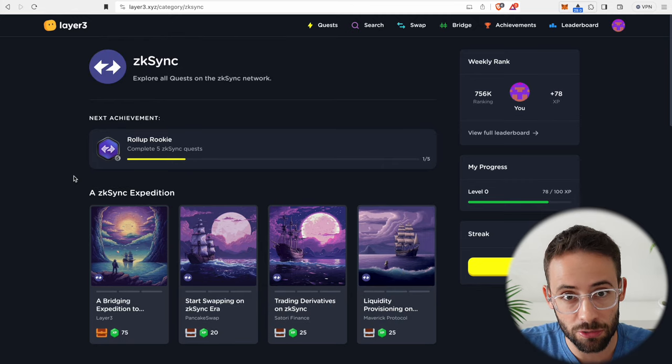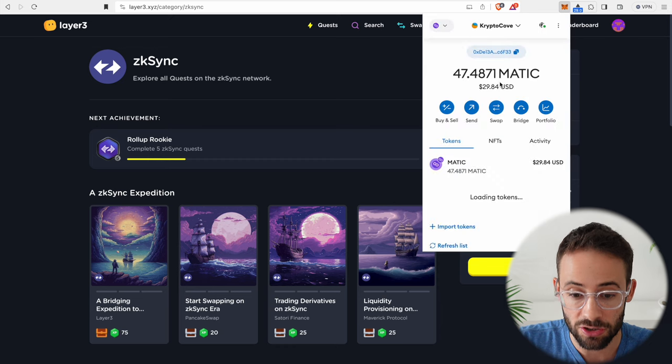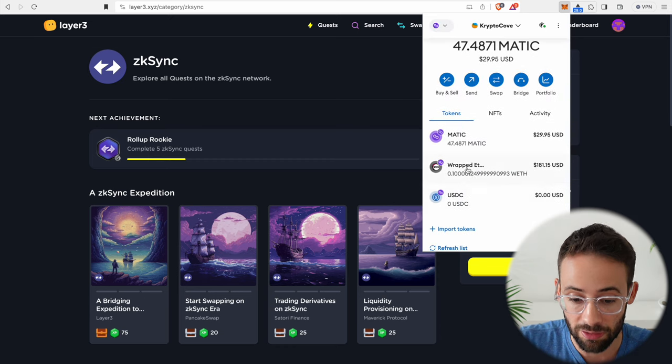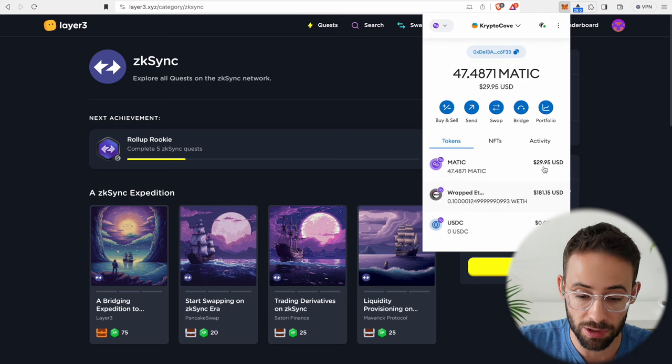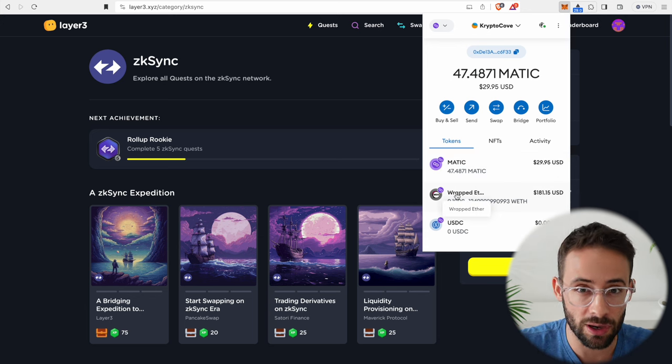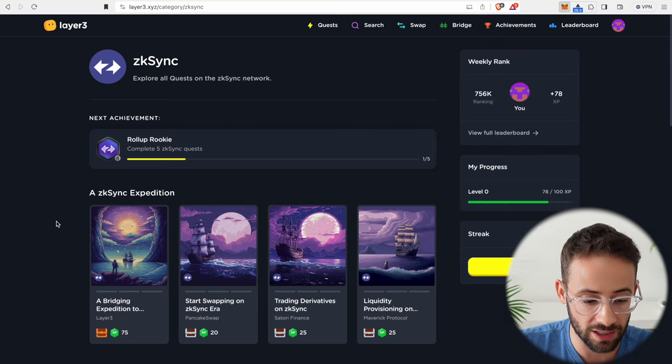The first step is we need to bridge our funds to ZK Sync. I have 0.1 wrapped ETH on the Polygon network and I'm going to bridge it from Polygon to ZK Sync because the bridging fees are much lower if you go from layer 2 to layer 2 as opposed to going from the Ethereum mainnet to ZK Sync.